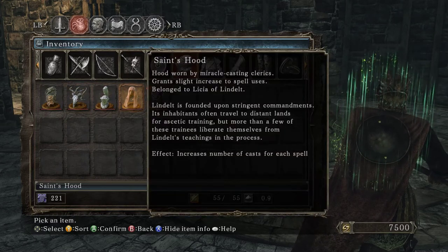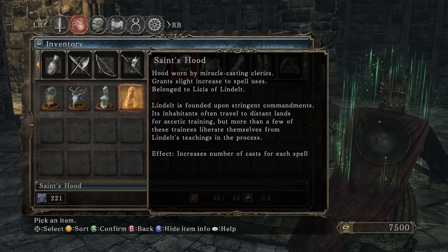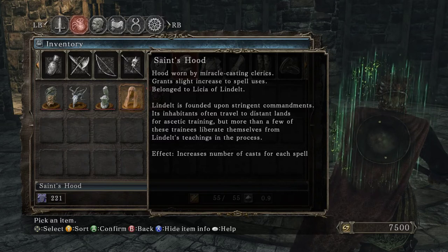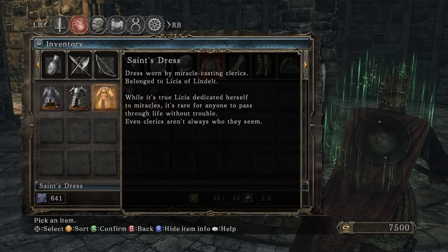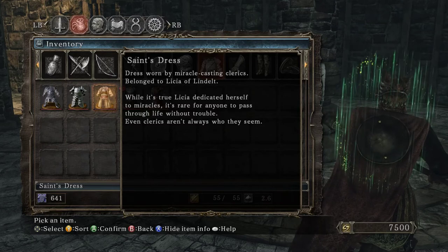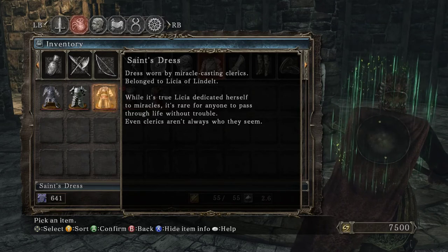Hood worn by miracle-casting clerics — grants slight increase to spell uses, belonging to Lysia of Lindelt. While it's true Lysia dedicated herself to miracles, it's rare for anyone to pass through life without trouble. Even clerics aren't always who they seem to be.